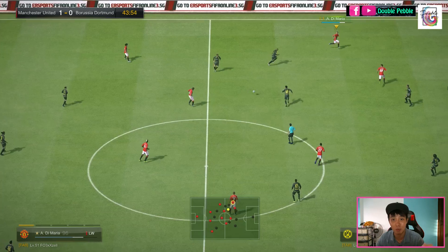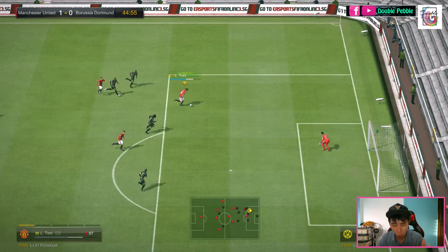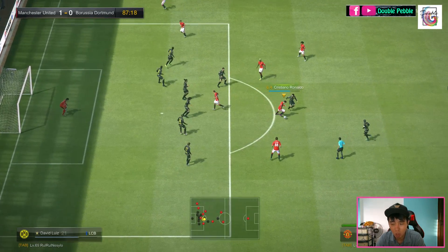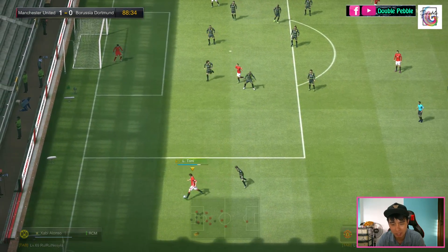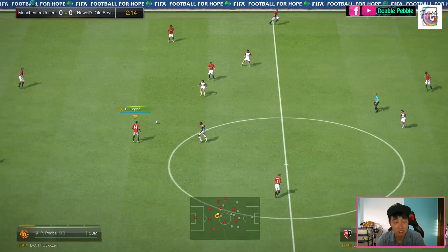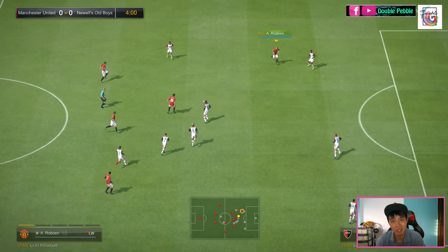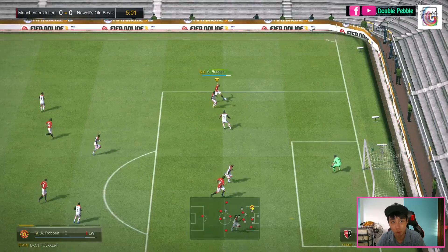Even if the cross doesn't come in powerfully, he's able to generate power on his own, as seen in one particular goal in my highlights. His strength is also very useful — he is a human tank, much tankier than Pogba because of his height, weight, and strength, making him extremely difficult to push off the ball. When he has the ball, unless tackled straight on, it's difficult for a defender to push him off from the side.